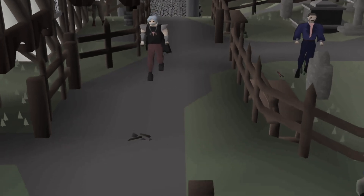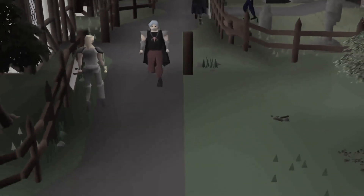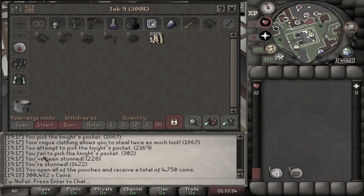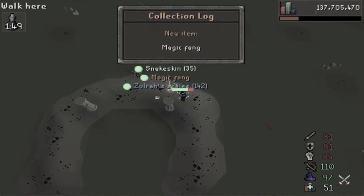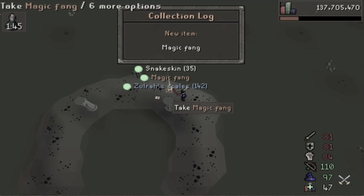Last time on Zip No Pet: starting from the beginning, getting as many Zora kills as possible with 300,482 coins. I got a Serpentine Visage, and then a Magic Fang on 500kc. Let's go!